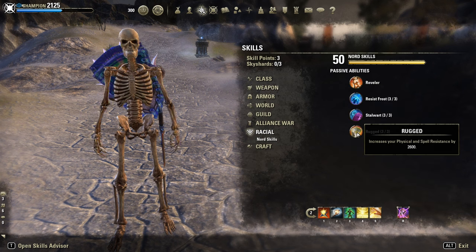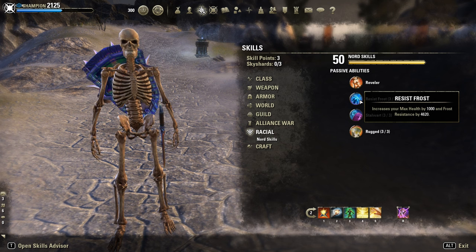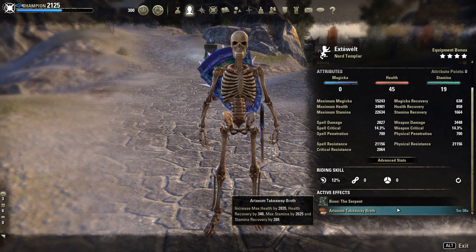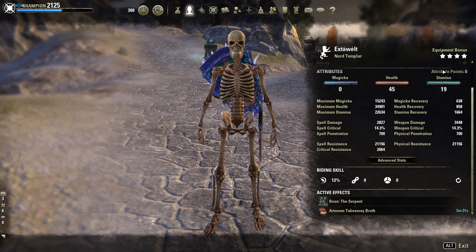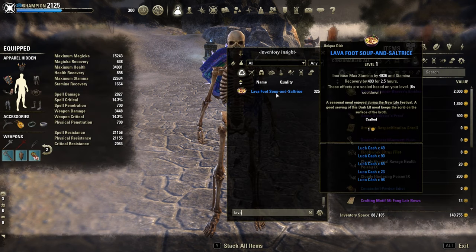As defensive ultimate: Sparrow. Race — I am Nord for extra resistance, max Stamina, ultimate recovery, and HP. Imperial or Orc, or even Dunmer — I'll find two here. Mundus: the Serpent for extra sustain. Artaeum Takeaway Broth as buff food. 45 points in Health and 19 points in Stamina. You could put more points in Stamina since our HP is really high, or just swap Artaeum Takeaway Broth for the other buff food — Lava Foot Soup here.